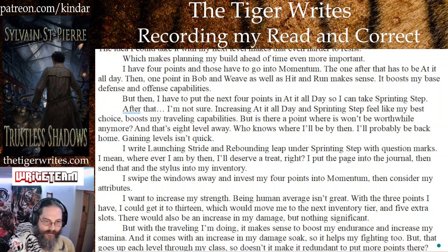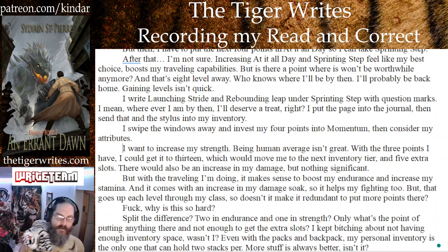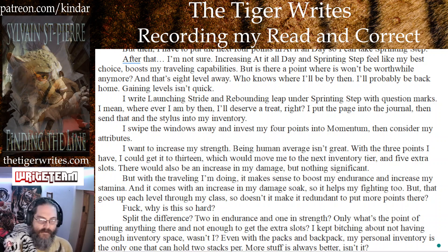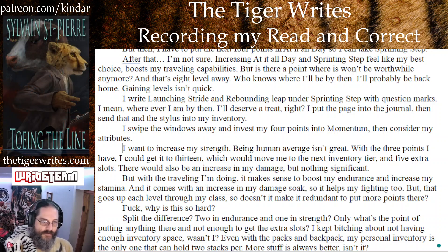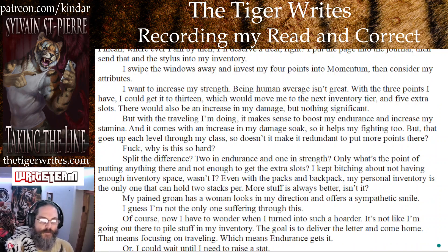I put the page into the journal then send that and the stylus to my inventory. I swipe the window away and invest 4 points into momentum, then consider my attributes. I want to increase my strength — being human average isn't great. With the 3 points I have I could get it to 13, which would move me to the next inventory tier with 5 extra slots. There would also be an increase in my damage but nothing significant. But with the traveling I'm doing it makes more sense to boost my endurance and increase my stamina.